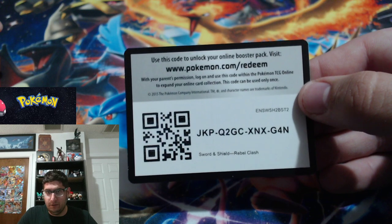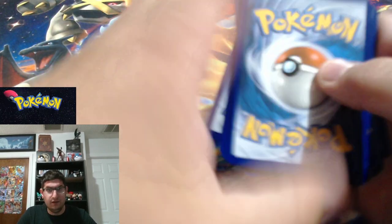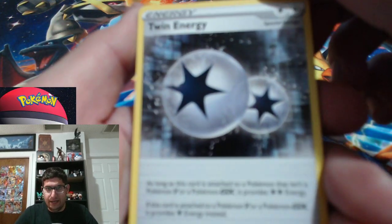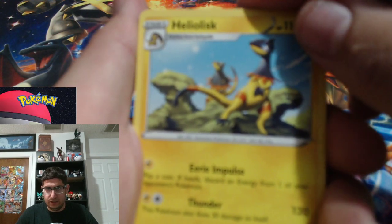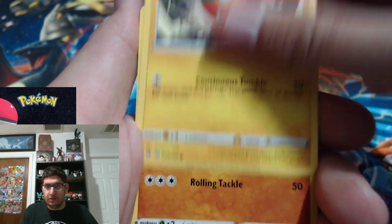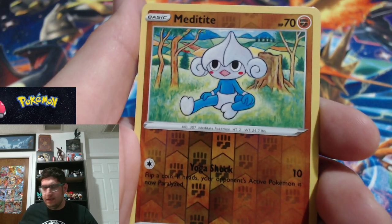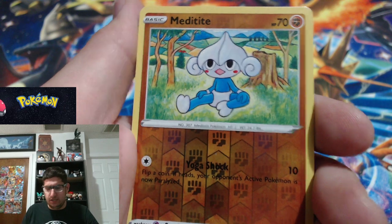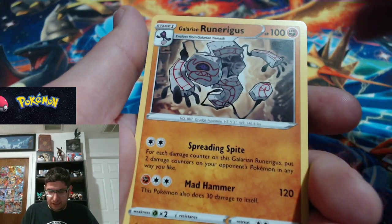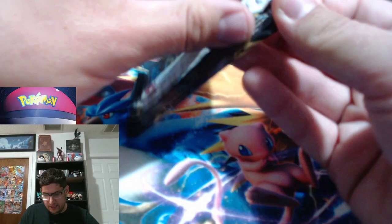Also, if anyone is not following my amazing friend Ferrothorn Pokémon, you better start — he started doing some Pokémon YouTube videos and I love them. First pack: Fighting energy to start it off. We've got Twin Energy, Heliolisk, the patented horrible camera, Doublade, Clefairy, Nosepass, Wigglytuff reverse holo, Meditite, and a non-holographic Galarian Runerigus.